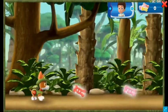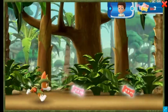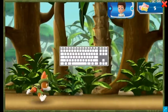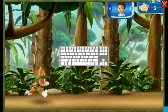Collect pup treats along the way to keep up his energy. Press the space bar on your keyboard to help Tracker launch his cable and swing into action.